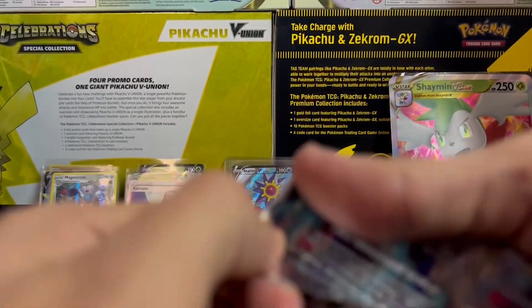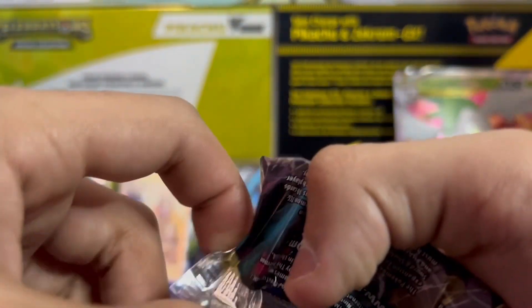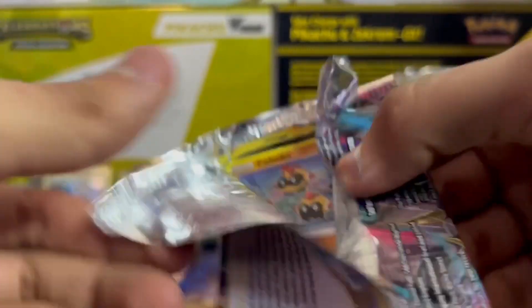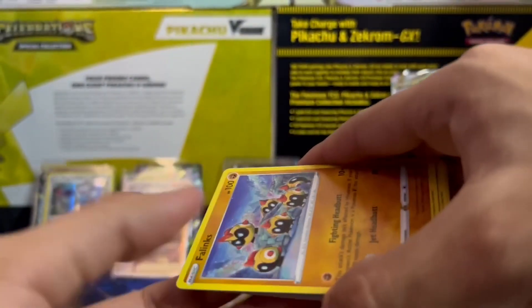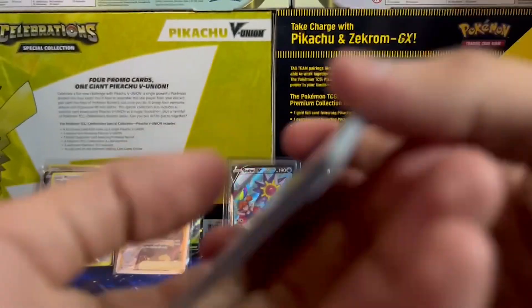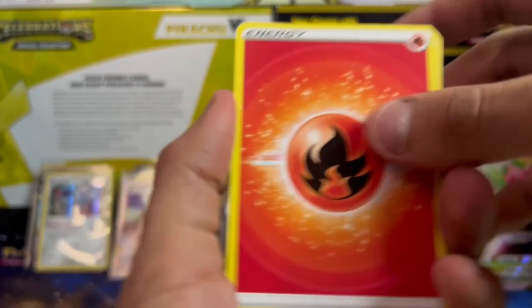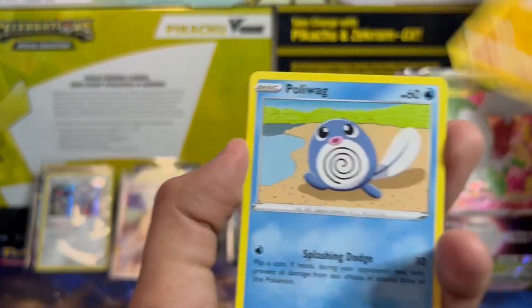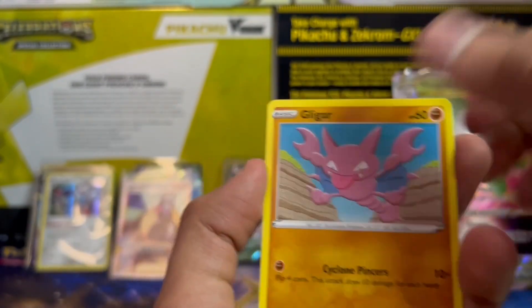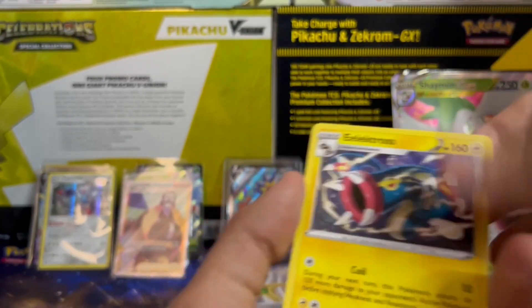The ETBs are gonna have a full art in every ETB — doesn't matter if it's a special set or anything, it's gonna be full art. I think you get two more packs in the Elite Trainer Boxes as well, which is nice. You're guaranteed some hollows. I think people are gonna be upset — they might think it's gonna drop the value — but I think it's gonna be pretty cool. It's gonna make it more fun. Ooh, Electross — non-hollow.